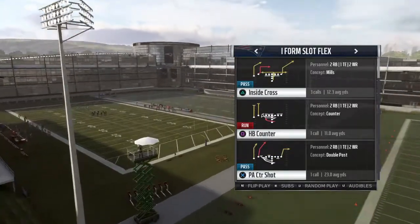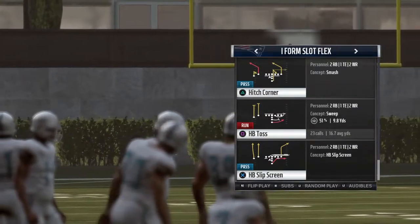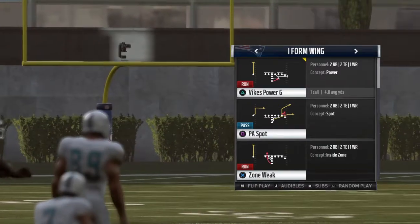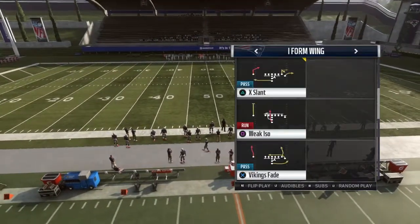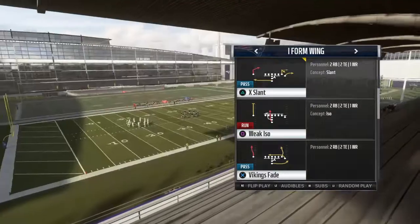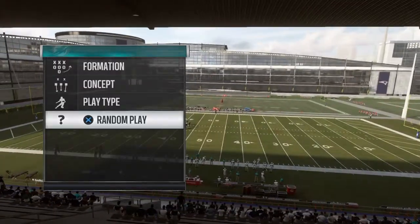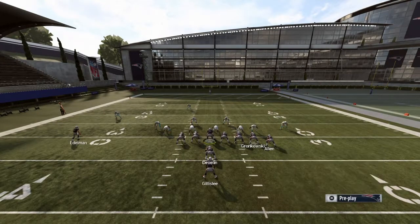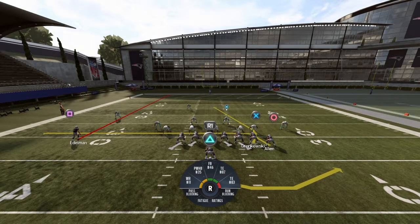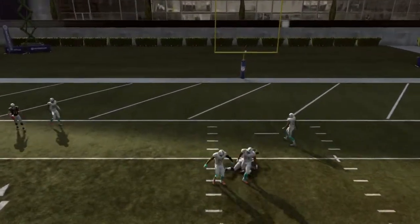You got the PA draw, that's pretty self-explanatory. The inside cross is a really good one. We'll jump over to the wing - Vikings power G is a really good running play, zone weak is a good running play, PA spot is a good passing play. You got the weak ISO, I like the seal block on that with the fullback. Vikings fade is a good one if you need some quick yards. I'd probably send a square route on a fly pattern - hoping that safety bites down on the lower route and gives you a one-on-one.